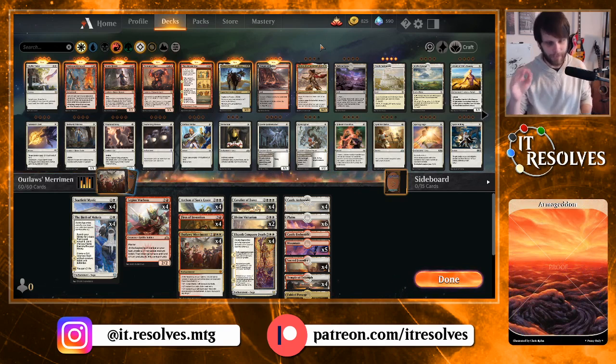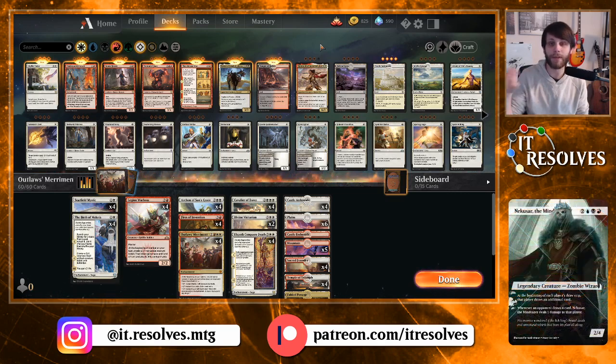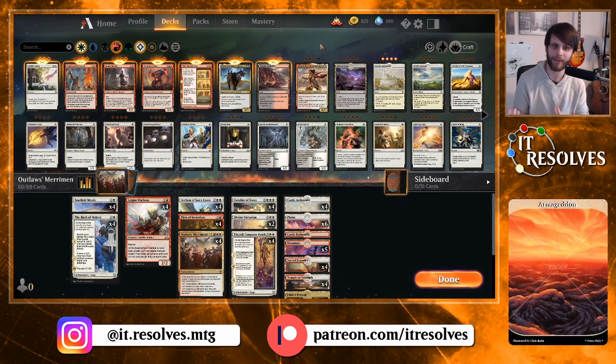Let's jump into this deck. The deck we played the last couple days was the Esper Super Friends list, which took itself very seriously as a control deck. I don't want to do that — I want to play something really silly. So I looked at a few decklists online and came up with an Outlaws' Merriment deck. This was taken from Aetherhub; I did not create it, but I think it's a silly fun deck so I thought we'd give it a shot.